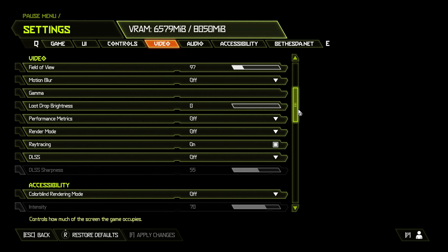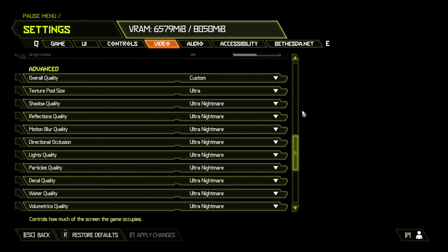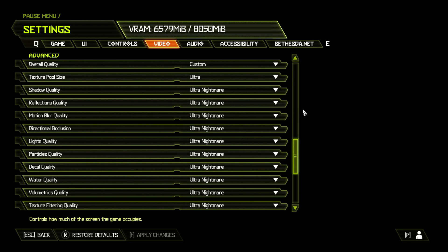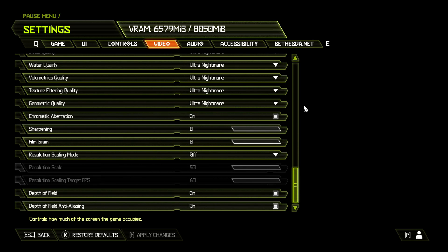In Doom Eternal, all settings are maxed out: Ultra Nightmare, 1080p, DLSS off, ray tracing on. The only outlier is Texture Pool Size set to Ultra because these cards only have 8GB of memory.